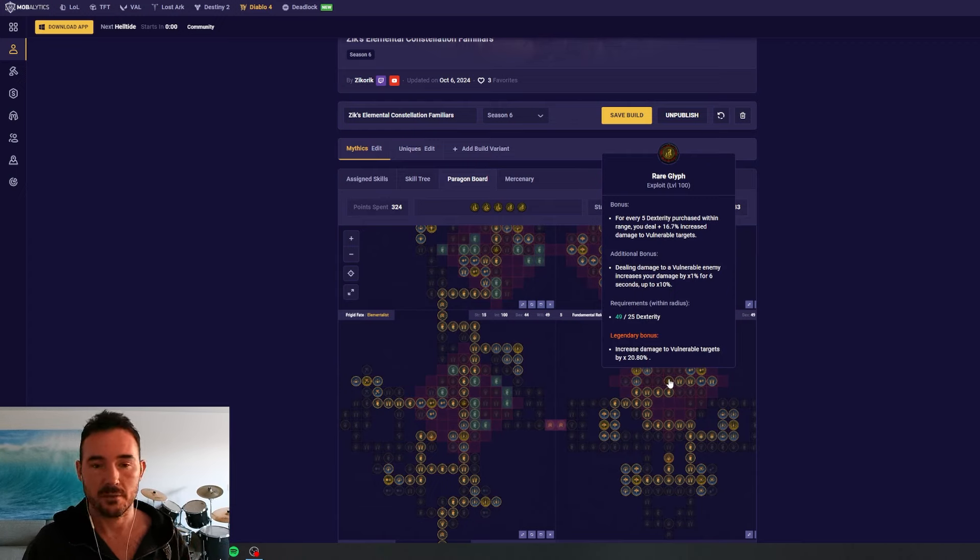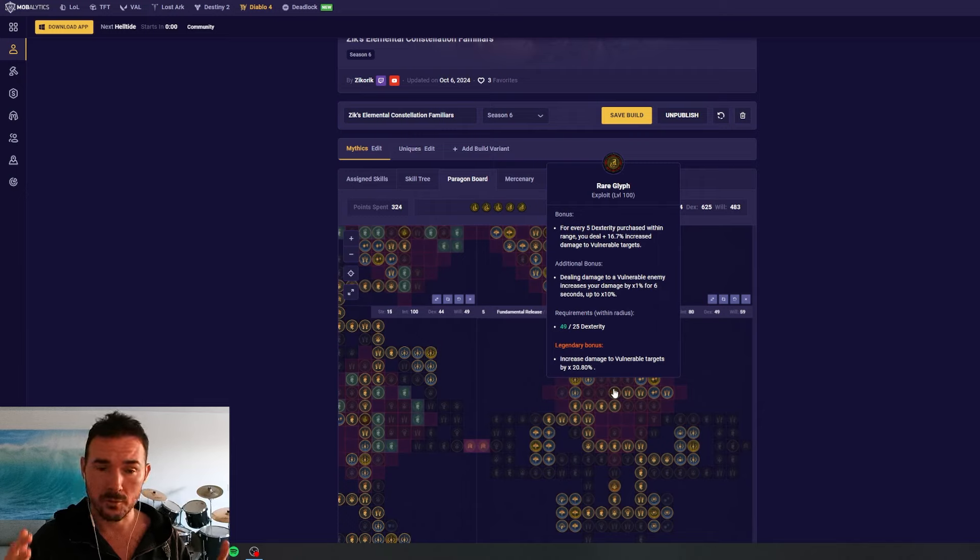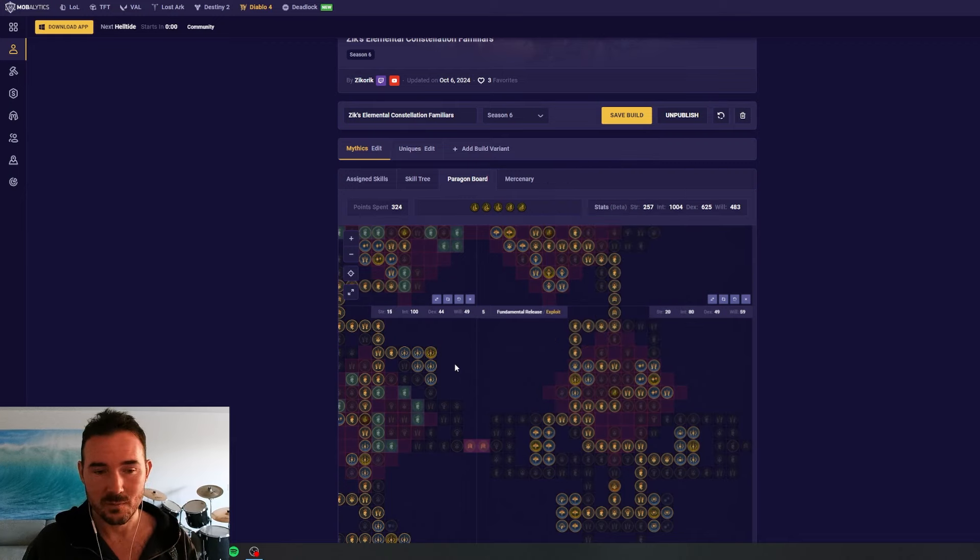Exploit is basically the same idea but for vulnerability. We have additive vulnerability at the top, maxing out dex — I have it in Fundamental right now with 49 dex. Additional bonus of up to 10% multiplier against vulnerable enemies, and legendary bonus of 21% multiplicative damage to all vulnerable targets. Think of uptime as how much you have stuff vulnerable. With Winterglass and Frozen Orb, I'd estimate uptime on the legendary bonus somewhere between 90 and 95%, and most endgame builds will have significantly high vulnerability uptime.